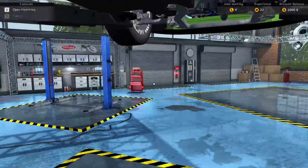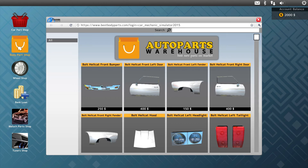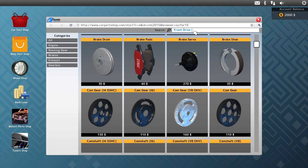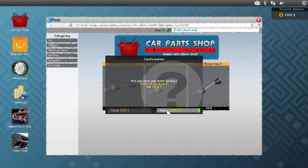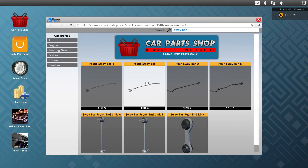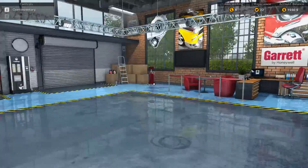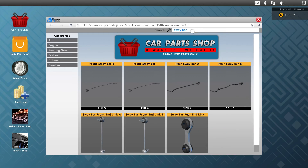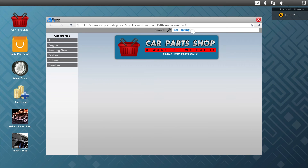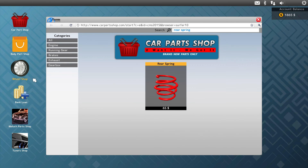Now I need to find these parts in my little shop. Let's go to the computer — go to the part shop. Axle — I want that. Then a sway bar. I got the front drive axle. The rear spring — okay, that's what I need. I wonder if I can actually sell the parts I have on me now, because I don't need them.